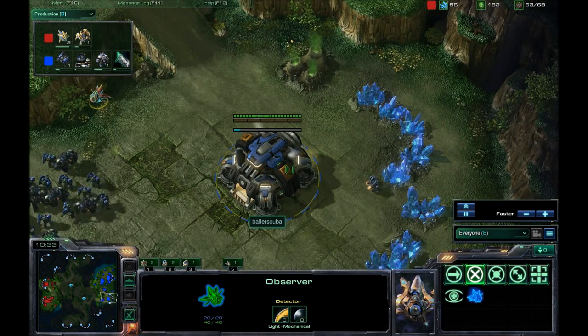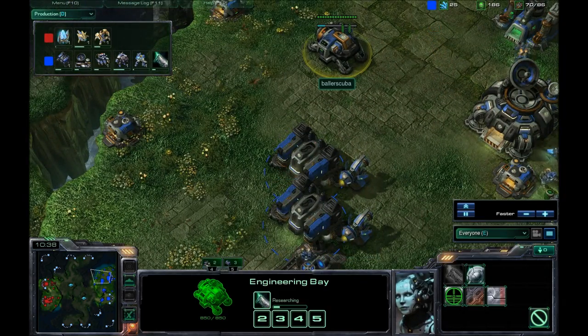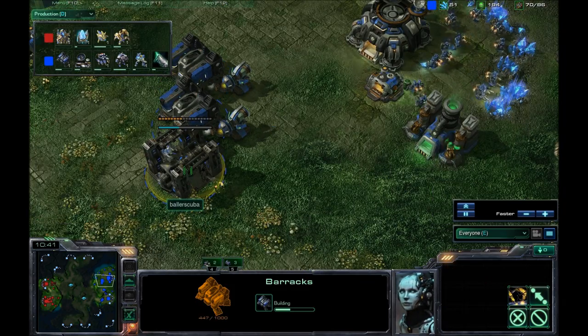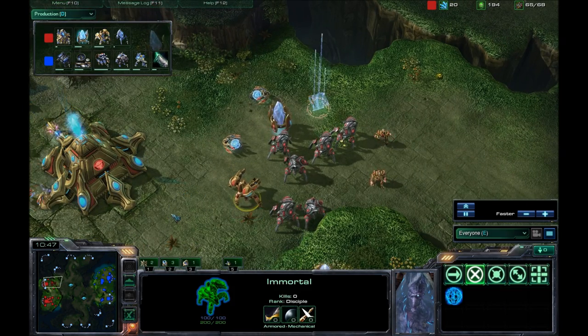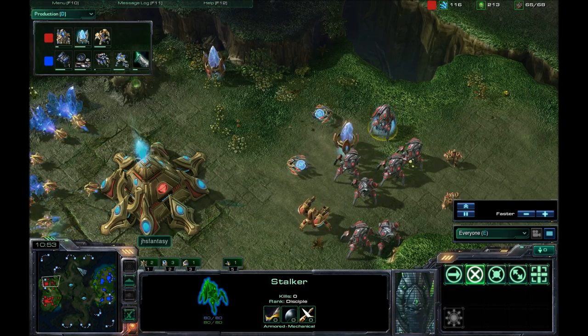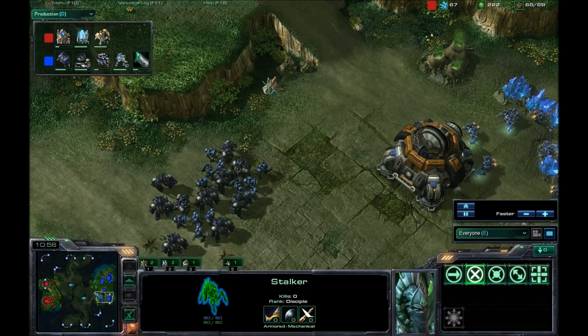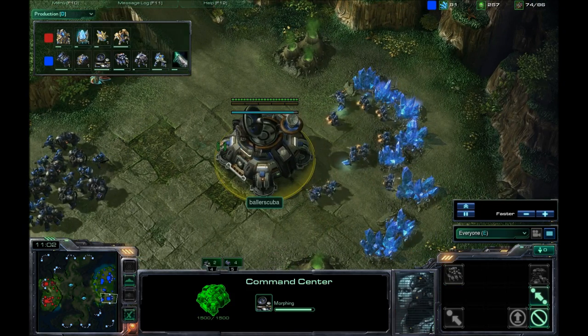The Observer is scouting my guys — I hate when that happens. Do I have an Engineering Bay up? I do, but no missile turrets still. Because he did go for the Immortals, I assume that he was not going for the Void Rays. Typically, that's a different tech tree. So I'm assuming that he's going to be sticking with the Ground Forces, sticking with Marines and Marauders, not bothering with the missile turrets.